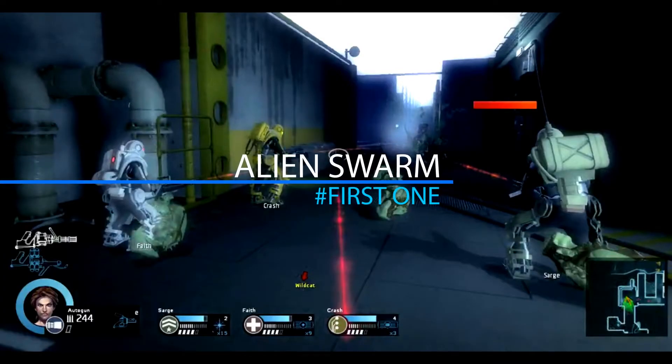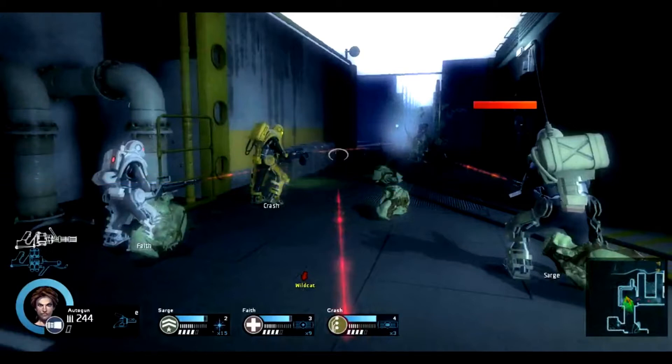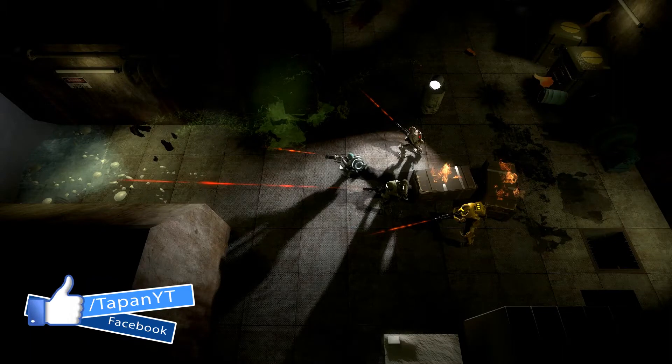So number one is Alien Swarm. It's available on the Steam store free of charge. This game has been developed by Valve Corporation. This game has four unique classes and eight unique characters. You can also do matchmaking to play with your friends.